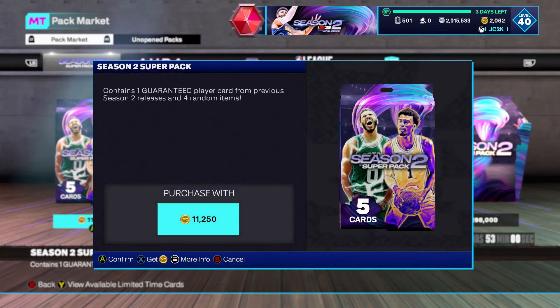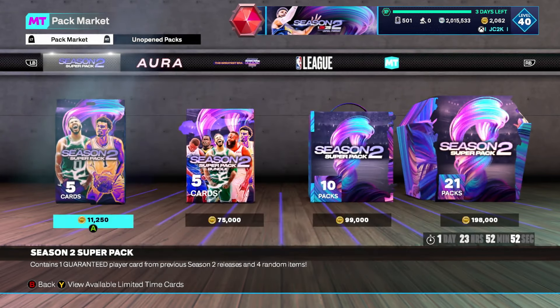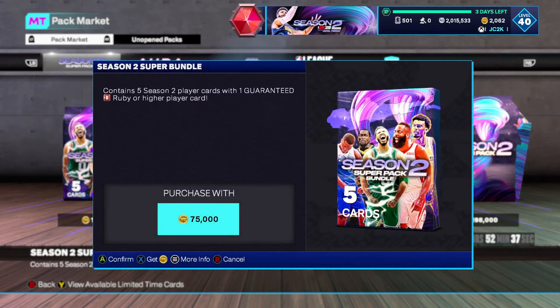But the odds are the most important question, and they're not all that good. I'll be honest — I definitely thought they were going to be better than that. I was convinced that the diamond odds were going to be at least 10%, like we got in the Aura Packs, and that we would probably get 3% or 4% pink diamond. Instead it's 7% diamond, 2.2% pink diamond, less than 1% opal. Those are not what I would consider great odds.